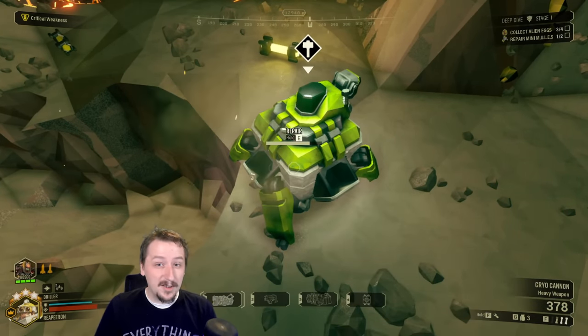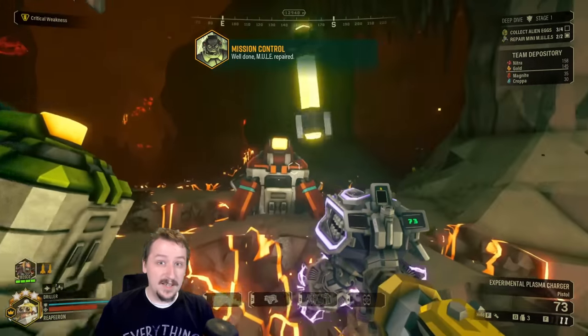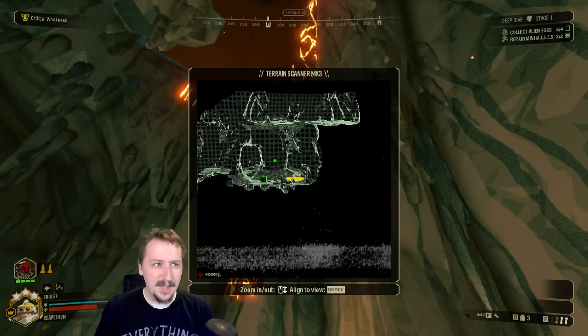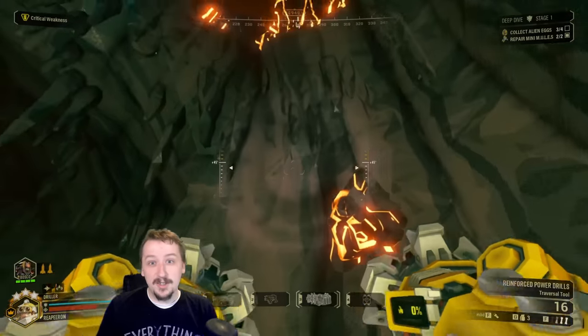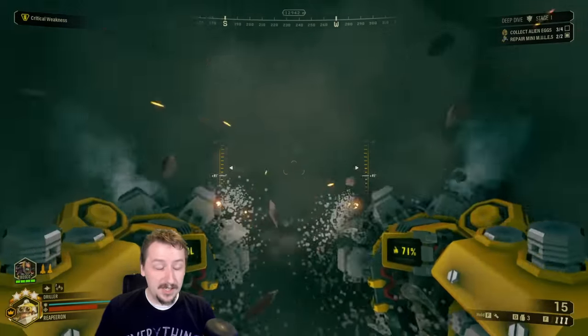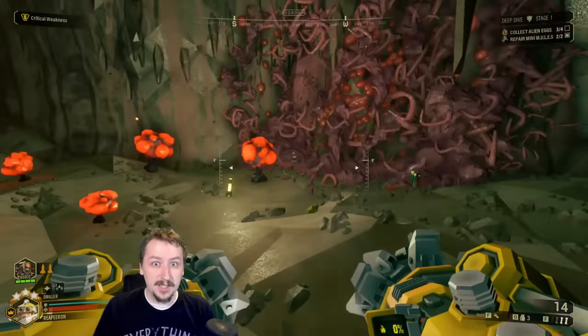Ice Spear and Snowball are also super fun. You can use your Cryo Cannon mostly the same as you otherwise would, but now you get an additional layer where you can shoot out an Ice Spear — which does super high damage but takes a lot of ammo — or shoot out a Snowball which is great for crowds and really good on Maggot missions. It's incredibly strong on those, and on Swarmageddon it definitely destroys as well.